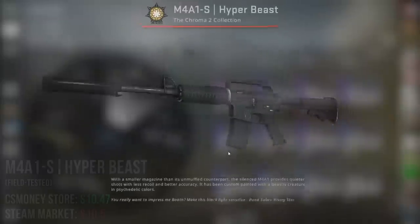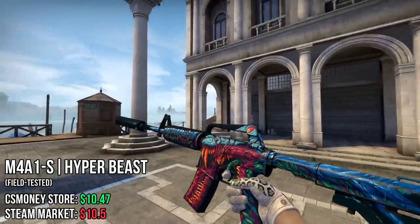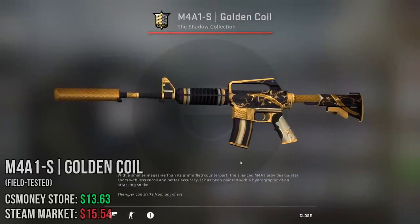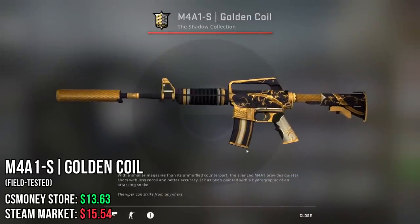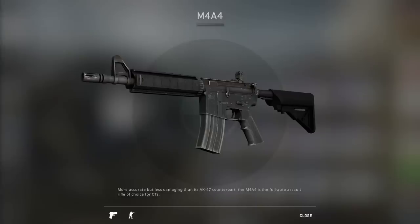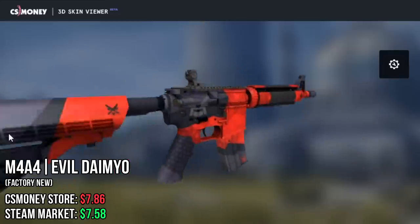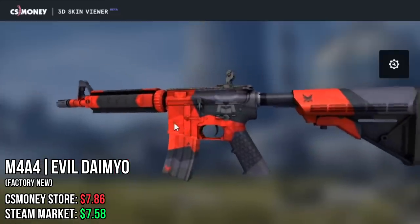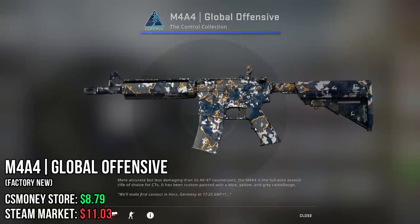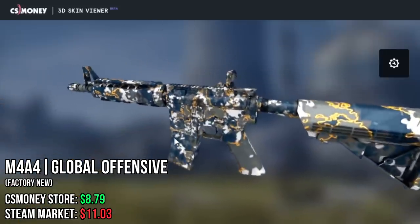Now, the first M4 — the M4A1-S — I chose the Hyper Beast. This is a classic cheap M4 which in my opinion actually looks really good. Next choice is the Golden Coil. For 15€, getting this sort of royal-looking gold M4 is a deal. Moving on to the M4A4, we have the Evil Daimyo, which, just like the Violent Daimyo, has this sort of samurai pattern — and this skin series is just one of my favorites overall. Next one is the Global Offensive, an Operation skin from the Broken Fang Operation. I think this one could go up in value.